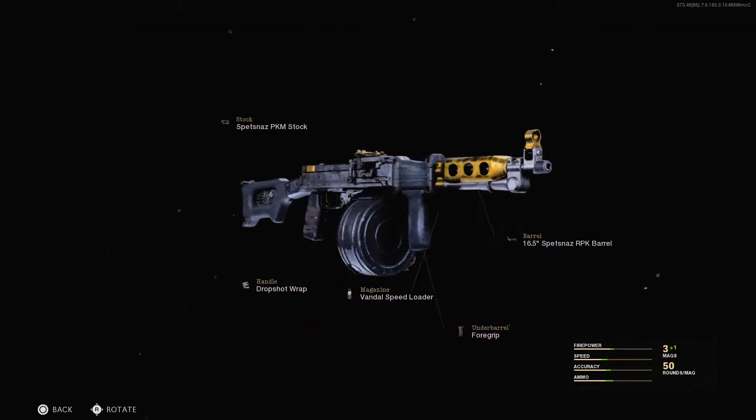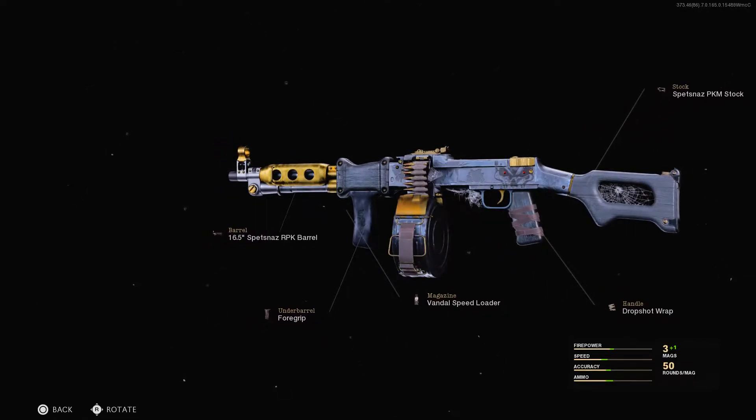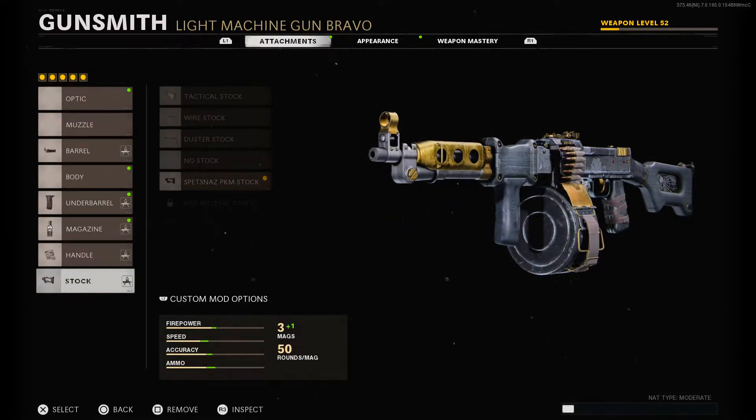Starting off with the aesthetic, this is personally going to get an 8 out of 10, just like the last blueprint from my last episode of Blueprint Review. I really do like how this blueprint looks — I really like the gold on it, the spider webs, everything like that. Overall, it just looks really, really nice, and it looks really good in-game as well.